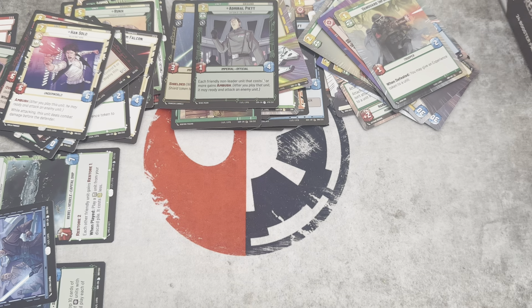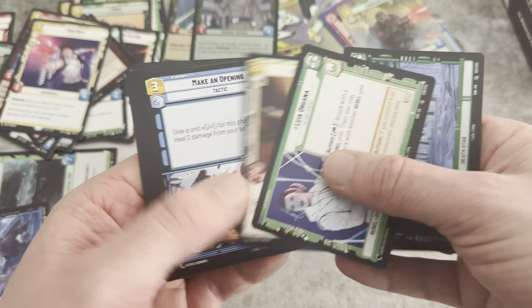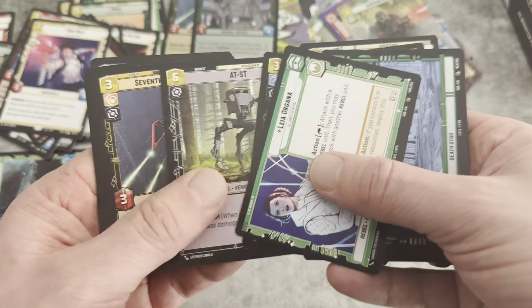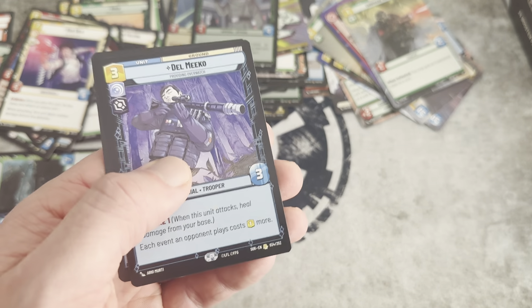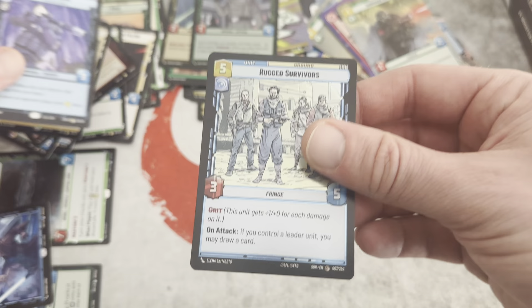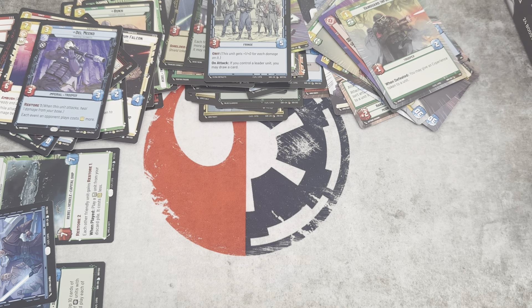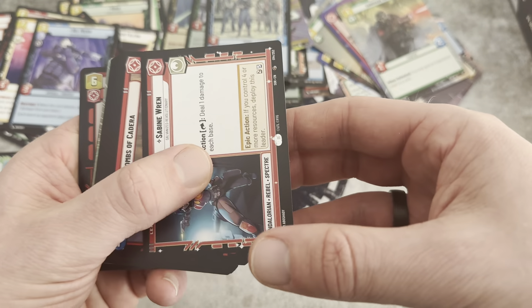We are down to about five packs. Almost knocked the camera off! That would have been cataclysmic. We have Leia. Our Rare is going to be Del Miko — I'm not sure, is he from Andor maybe? And then Rugged Survivors — I've said this before but I like that image, it looks like a Walking Dead comic, which appeals to me. We're at three Legendaries and a few Rare Foils, and some Borderless Leaders.